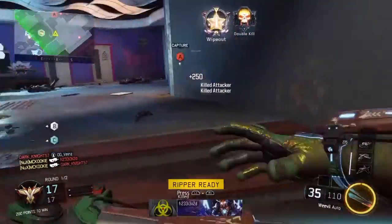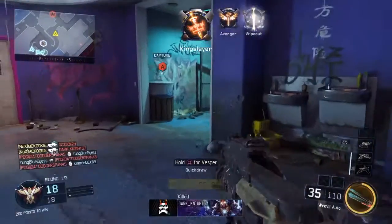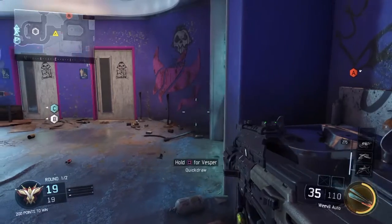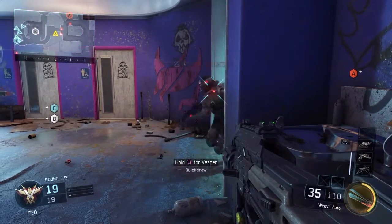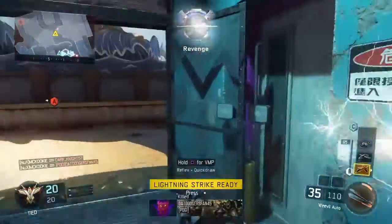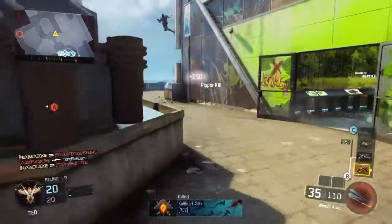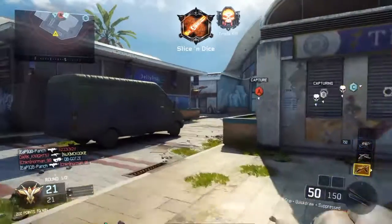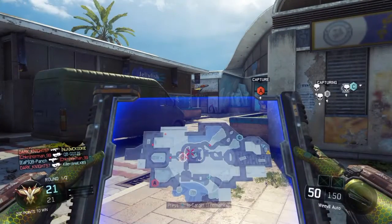I'm also using the Ripper ability, which is hands down my favorite specialist ability in the game. It's really great for close quarters stuff, and if you're running around with a combat knife, a shotgun, or a submachine gun, it's just nasty because you're already within lethal range of the weapon. Look at that — get a nasty three-piece right there.